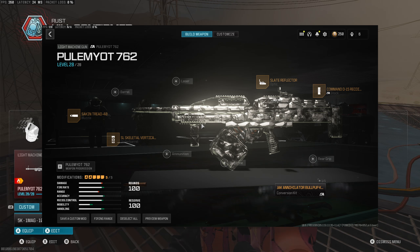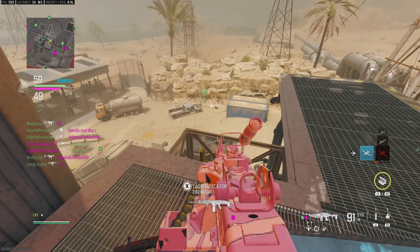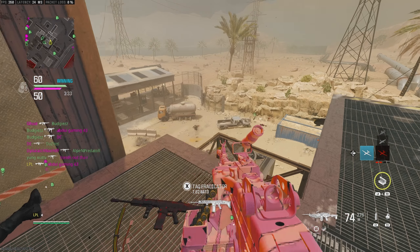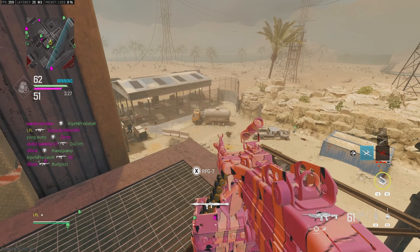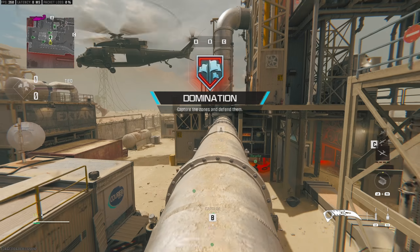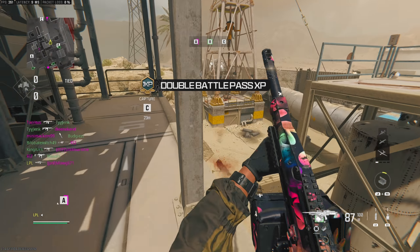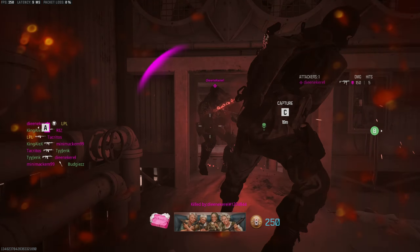We move on to the Pulemyot 762, which is five kills with one mag ten times. Previously with these mag challenges, if you die and you don't reload, they sort of continue for one life. So for this one I need to try and get roughly a three kill streak, then die, don't reload, and then try and get a two kill streak. I'll also mention: if you find yourself struggling to get five kills in the hundred round drum, take off the under barrel and switch it to the two hundred round mag.